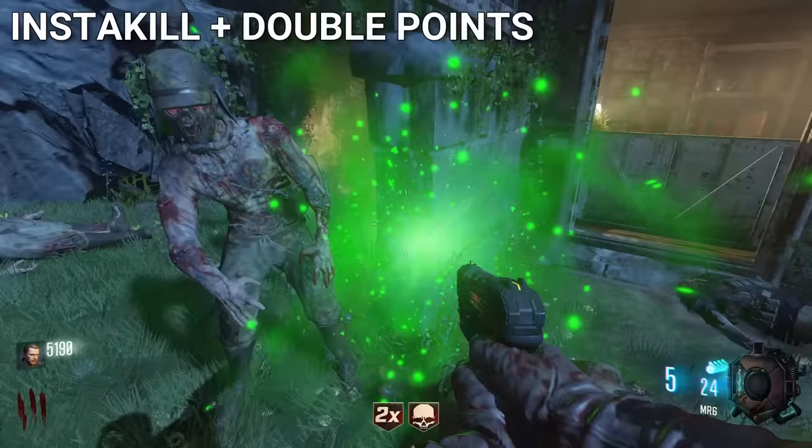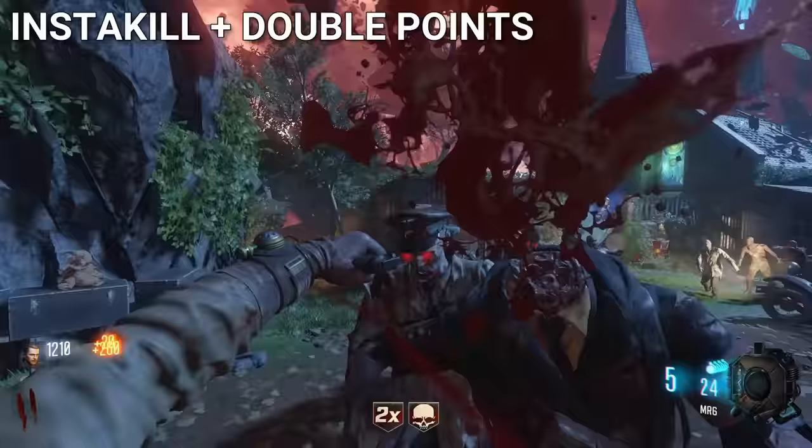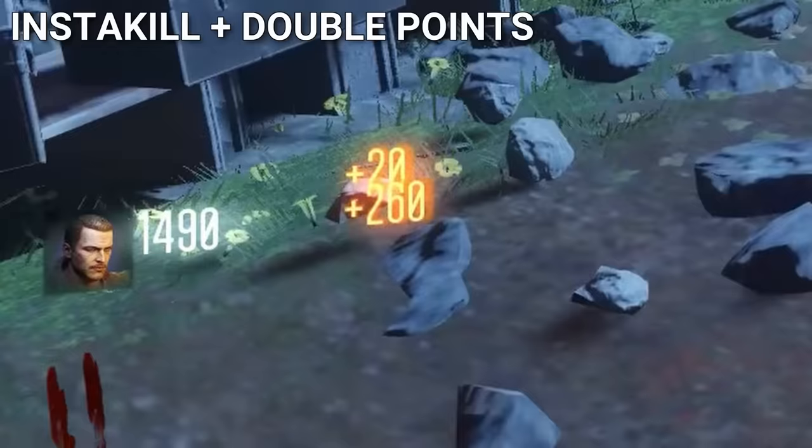How can you beat an instakill double points combo? Very little is better than knifing with an instakill active and then getting double the points for the efforts.